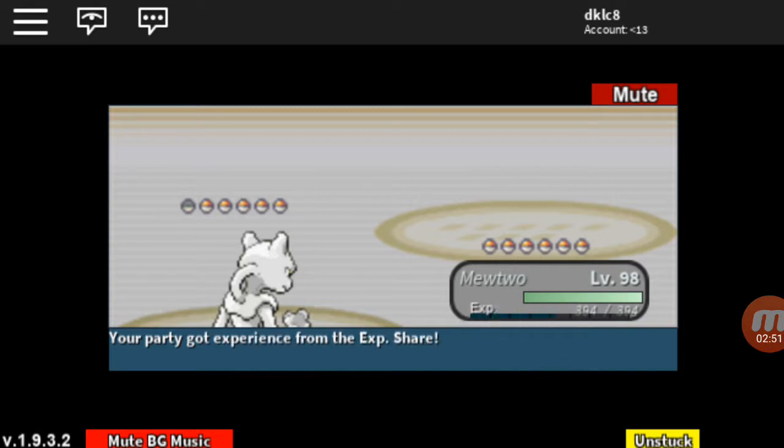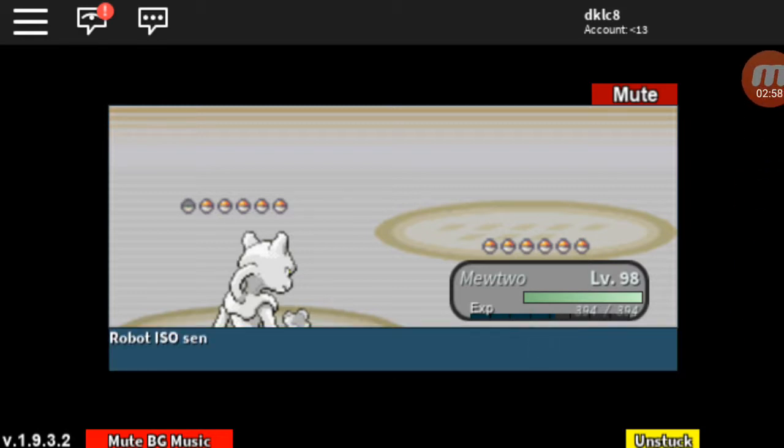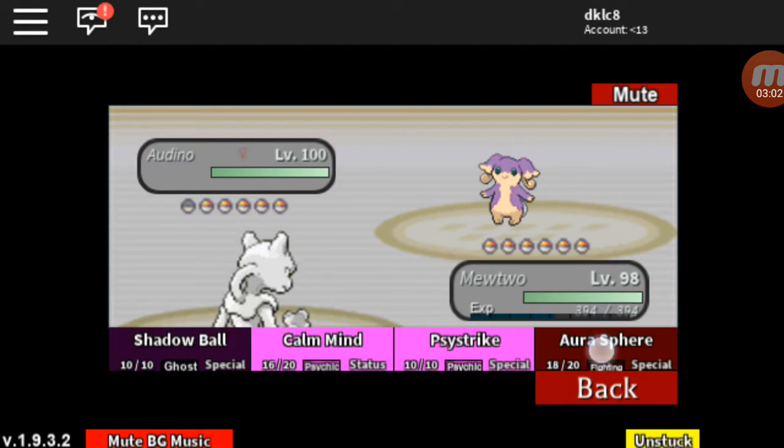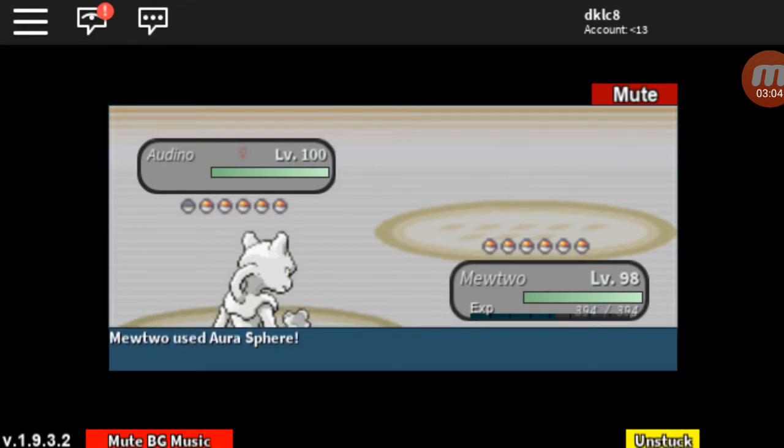Look how much XP it gives you — that is quite a lot. After this battle my Mewtwo should be level 100. Then you just spam Aura Sphere and BAM, one hit.